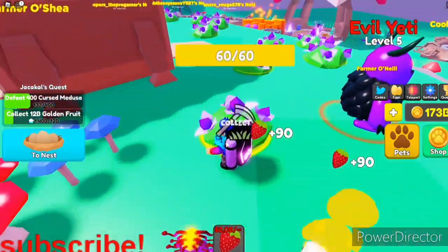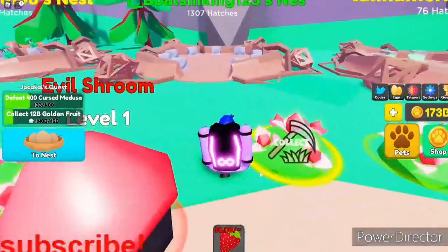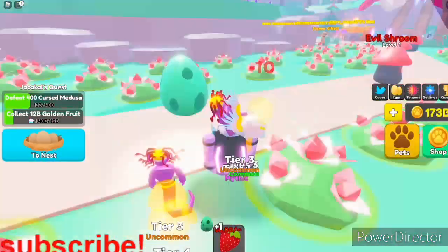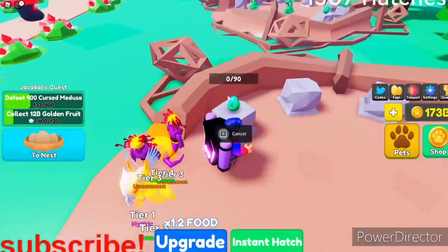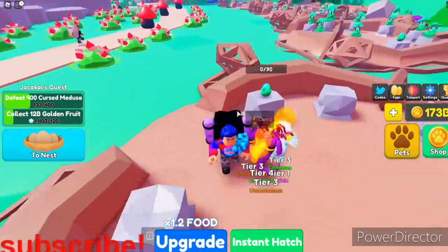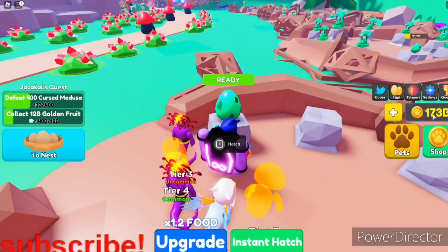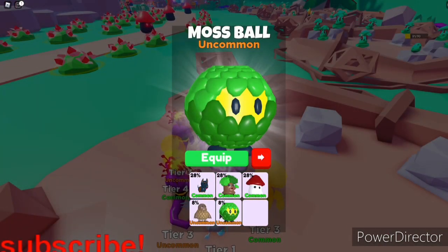To open eggs you have to collect berries. I have 50 billion, which is not a lot honestly for the eggs I'm opening — they cost like 500 million. You go plant, fill it up, it takes a few seconds. There we go. You also get coins from that, which is how you get new worlds and backpacks. Then you open the egg and you actually get the best pet in the egg.